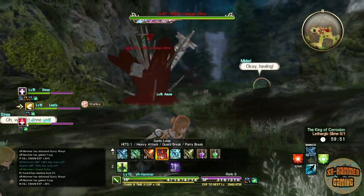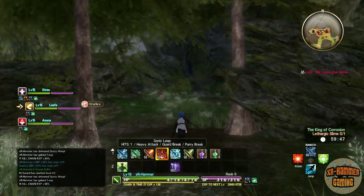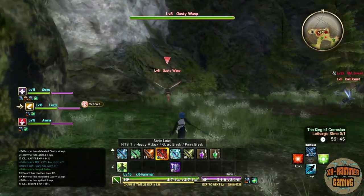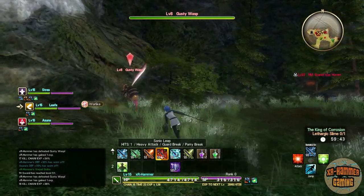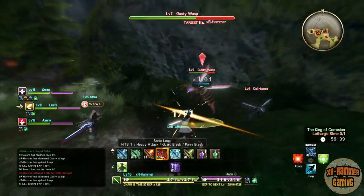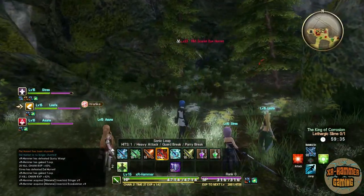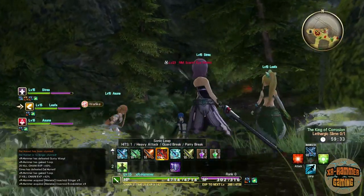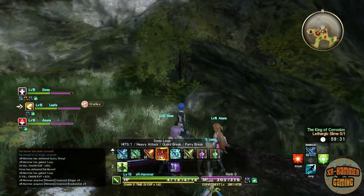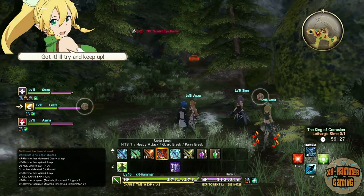All of those random NPCs down there could try and kill him. But yeah, this thing — I'm not going to lie, it's called the Scarlet Eye Hornet. To kill off these gusty wasps. But yeah, there's a new one-handed sword in this chest, and I'm not going to lie to you guys — I might stop and try and take a quick screenshot.